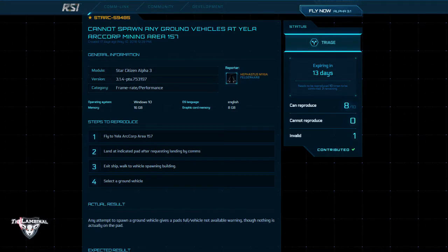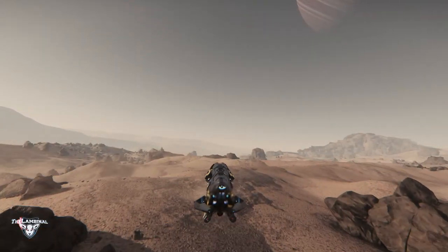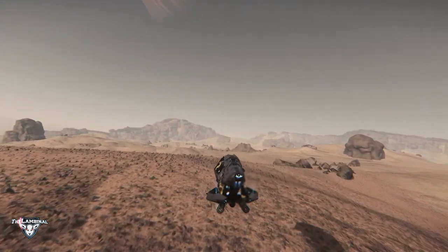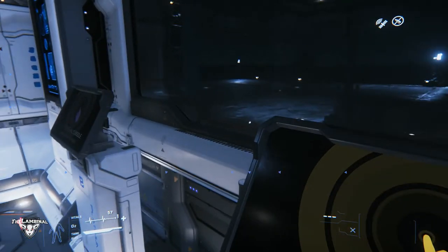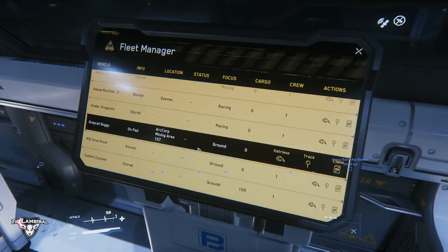While searching through the Issue Council, I ran across Star C 59485: Cannot spawn any ground vehicles at Yela Artcorp Mining Area 157, by Hephaestus Nixia Felgercarb. Kinda sounds like something from Harry Potter. If you see this, Felgercarb, I'm not making fun — well, maybe a little. I'm the Laminal, not exactly a tough-sounding name either. Thank you, Hephaestus Nixia Felgercarb, for your report to the Issue Council. Now let's see if we can all reproduce it ourselves and get it moved on to the prioritize section of the Issue Council.